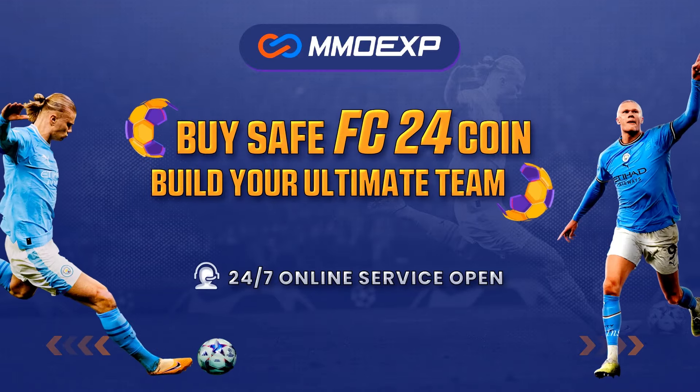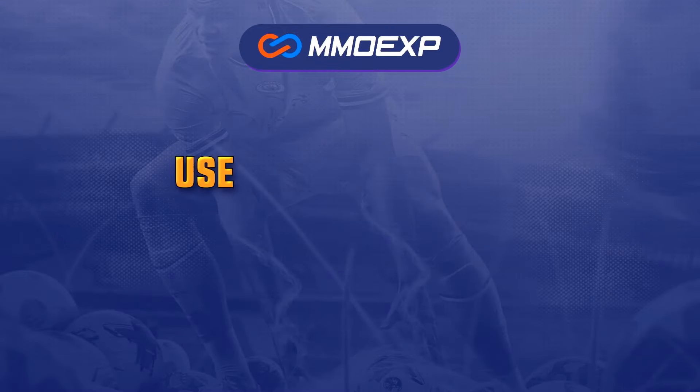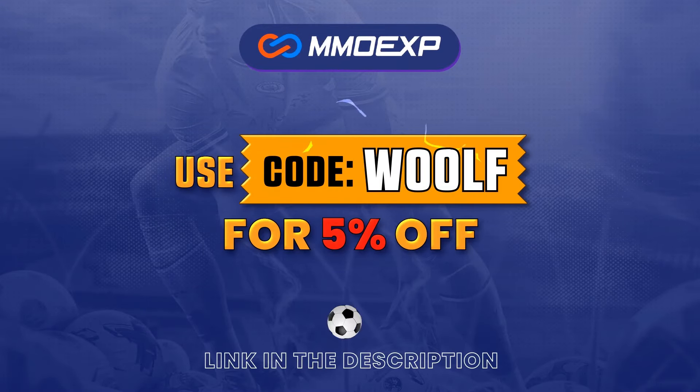For your cheapest and most reliable place to buy FC24 coins, check out MMOEXP.com. The link is down in the description below. Use the code 'Woolf' at the checkout for 5% off your order.